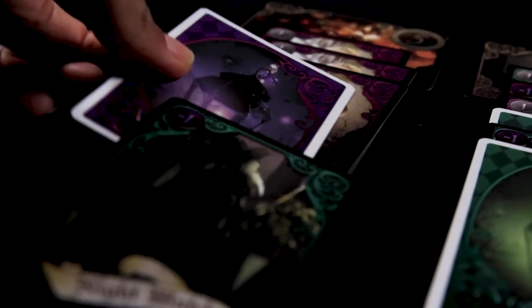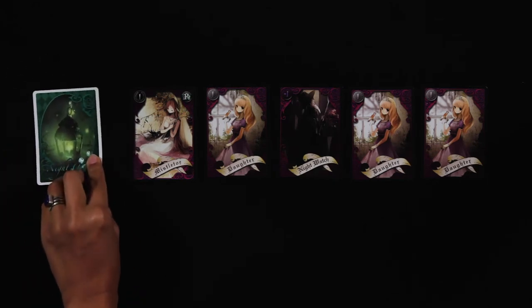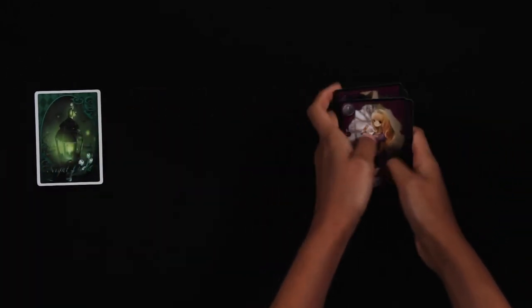When all cards are placed, flip the face down cards. The locations with a troll get all the cards discarded, unless there is a mistletoe on the same location. In that case, the mistletoe is scored and the troll is discarded.